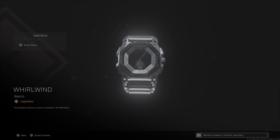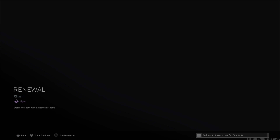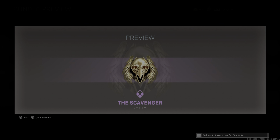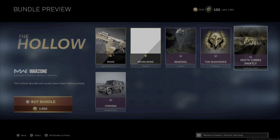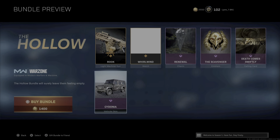And then it has a World Wind Watch. And then you have the Renewal Charm. You have the Scavenger Emblem. And then you have the Death Comes Swiftly Calling Card. And then you have the Coydonia Vehicle Skin.